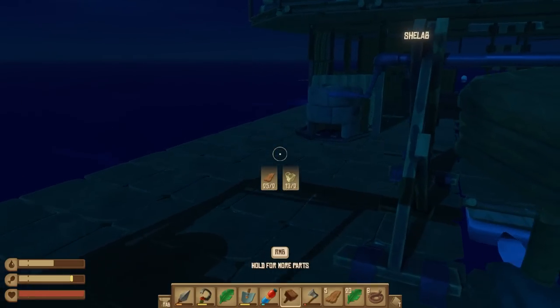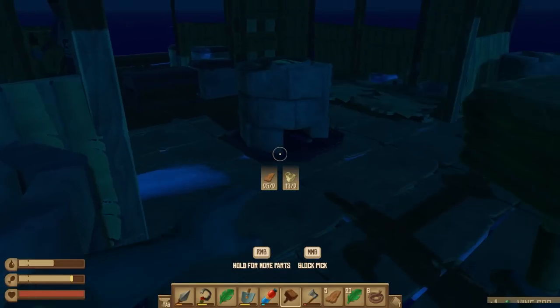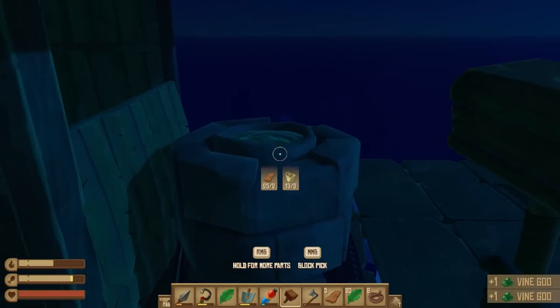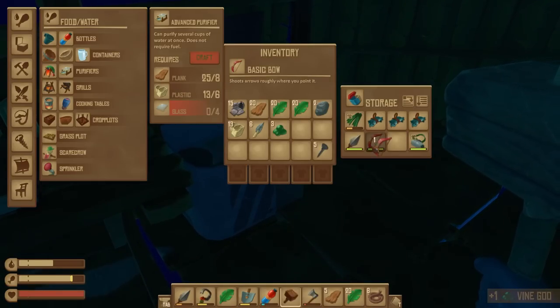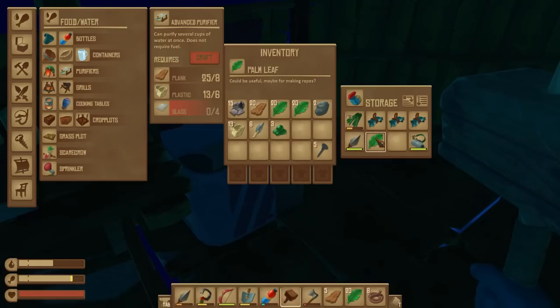The purifier will need glass — that's all we need in pieces. We've got loads of sand as well. We need two circuit boards — how dare it!